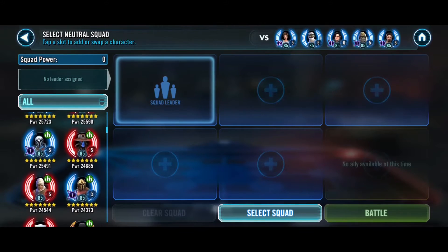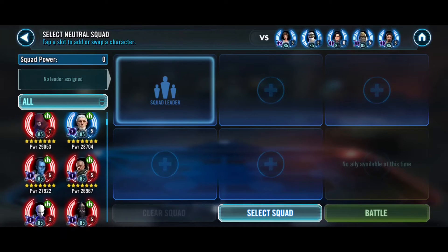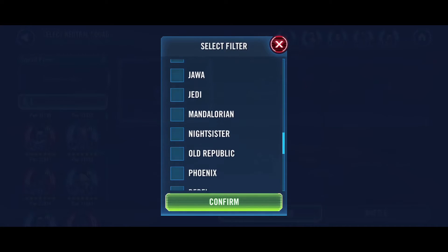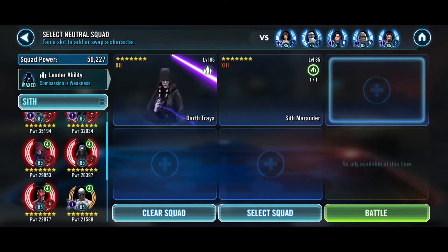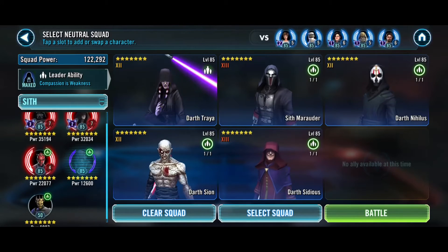We do not have much, that is for sure. We could try Traya — maybe weaken them. What do we have for Sith? We could do Traya, Marauder, Scion, Nihilus, and maybe Sidious. At this point we're just trying to get through it, maybe blow some cooldowns.